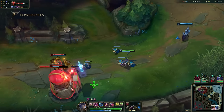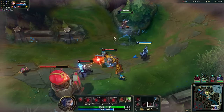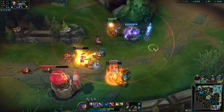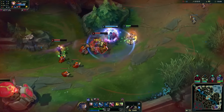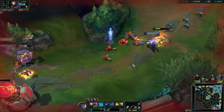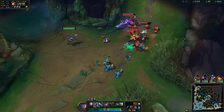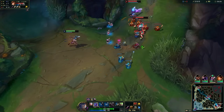Now let's talk about power spikes — there are two big ones to keep in mind. First, once you get your tier 2 boots in lane. This may not seem like a big deal, but due to Jinx's extended auto attack range with her Q's rockets, once you have the mobility from tier 2 boots, you're able to trade far more effectively. At this point, you should be looking to weave in and out with your range advantage to get free trades against your opponents, making you quite a competent lane bully.